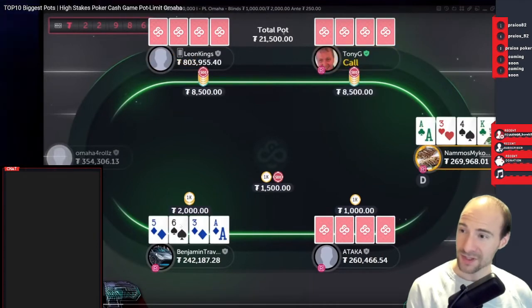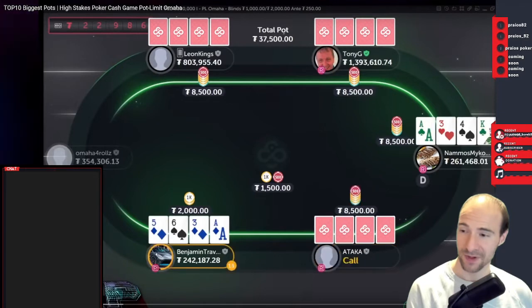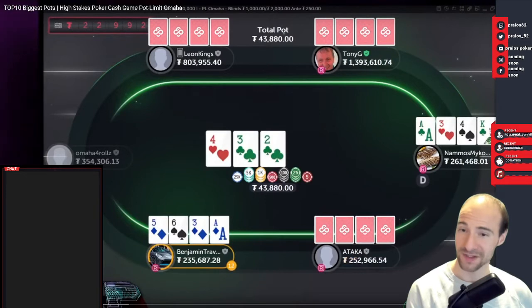Up to the next one, also about 500k. No straddle this time so this is way deeper. Seems like we got a family pot here — raise, call, call, another call. That's quite ambitious to call here. We won't have sims with that many people as it's very computationally intensive, so I have just my poker mind to analyze this one. This looks like a cooler because both guys have huge hands.